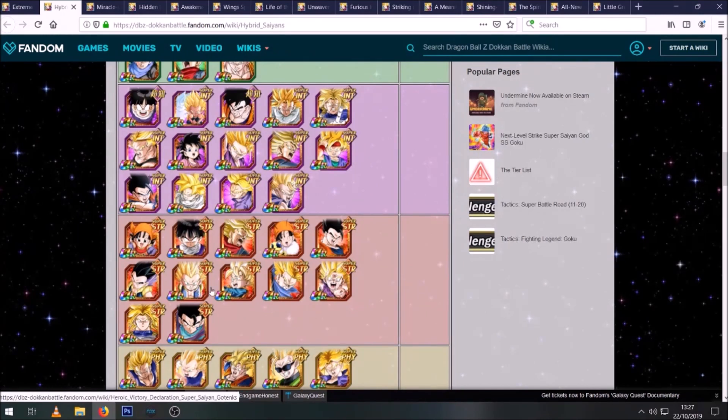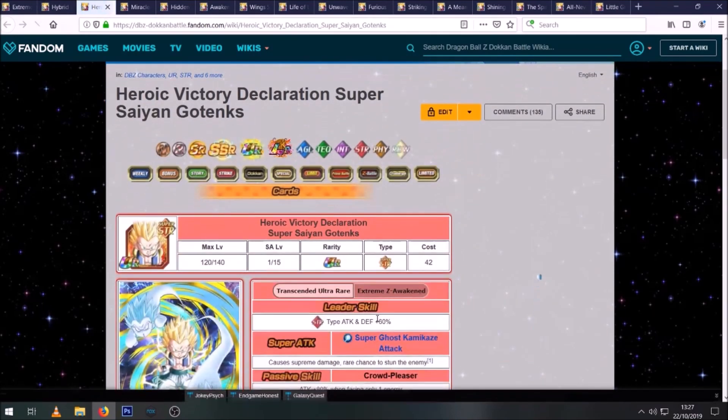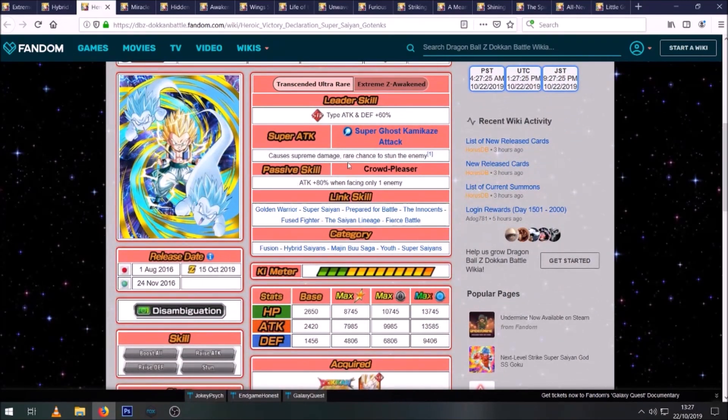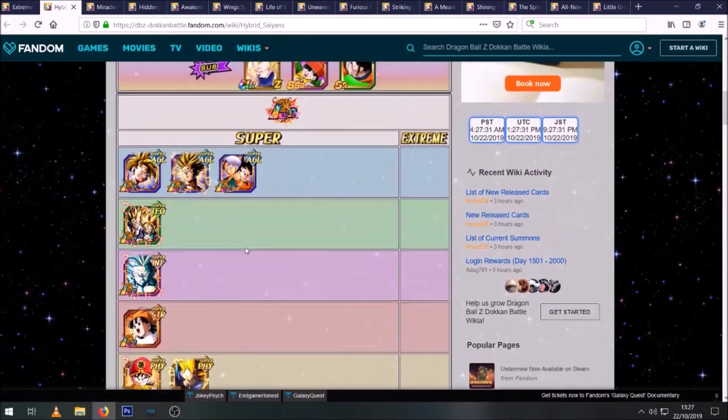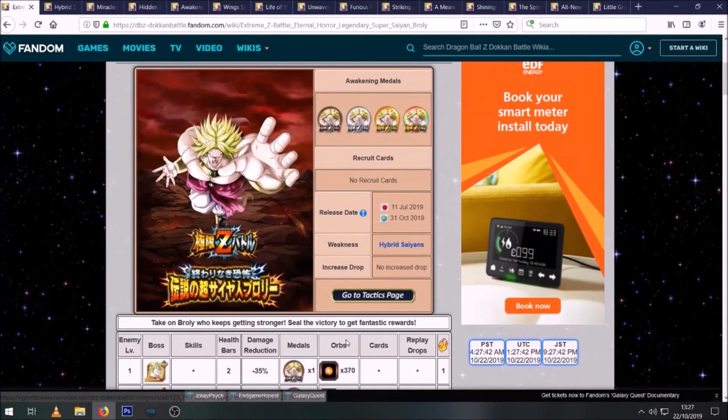GT Trunks would be okay. Super Saiyan Gotenks doesn't have his EZA yet on global so he's probably not that great, but at least he's STR so he fits if you're desperate for more Hybrid Saiyan units. On global without an EZA he just does supreme damage and gets no defense from his passive, so not ideal. Check out this list or, in-game, set your leader filter by Hybrid Saiyans and see who you can run. I feel like this is going to be one of those events where if I can be bothered to put the time in I can easily get way past stage 100.